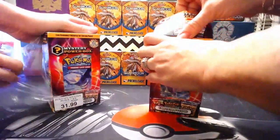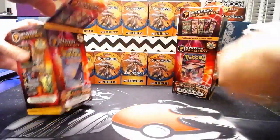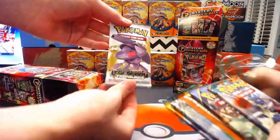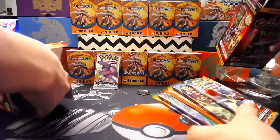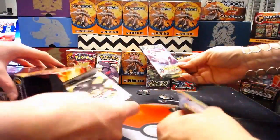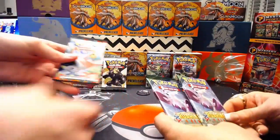All right, let's see what we've got. See if we can get a vintage pack. Legendary Treasures — nice. That's a vintage pack? No, it's not vintage, just an older pack. Ancient Origins. Another Legendary Treasures. I got two Roaring Skies. And a Furious Fist.